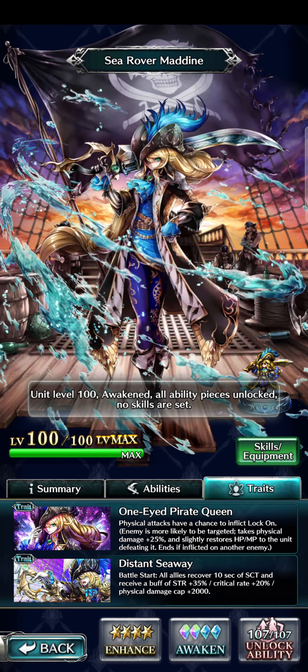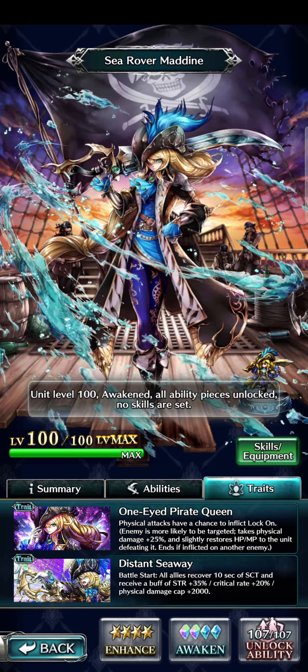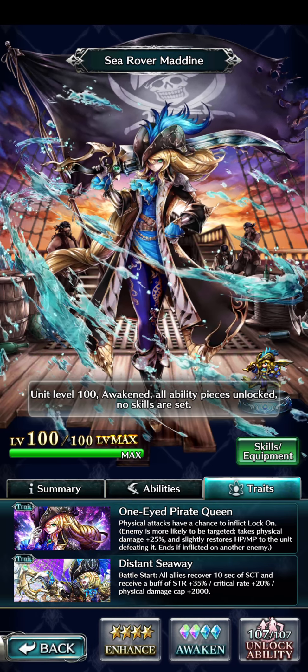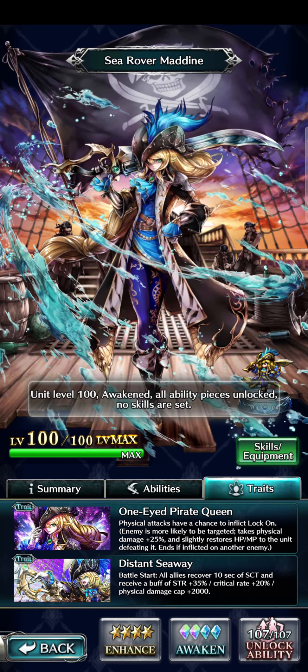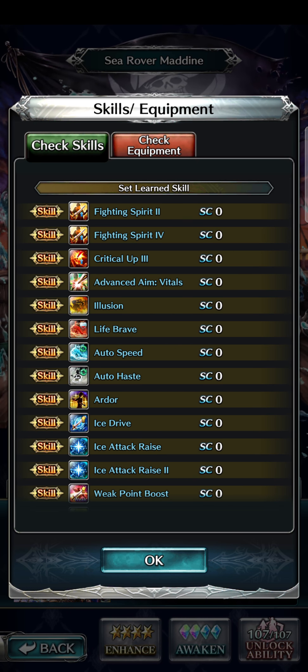This is why you stick her on the team — specifically for that ability. That means you're going to make all of your other characters deal tons more damage, which is great in just about every game mode. This woman is really, really good. She has Fighting Spirit 2 and 4, so she'll be dealing some decent damage. Crit Up 3 with Advanced Aim Vitals — going to save you a lot on crit.